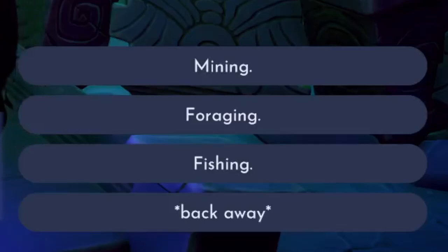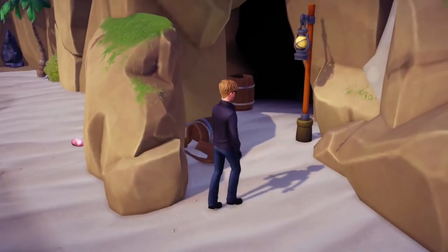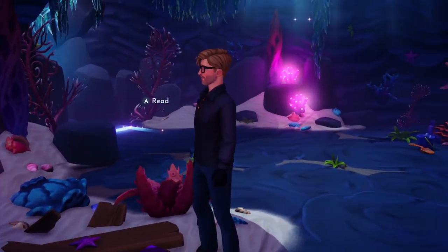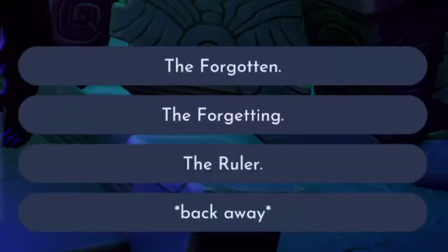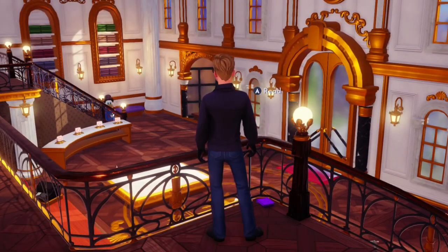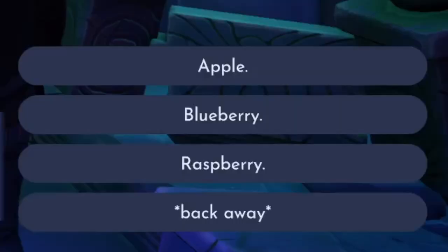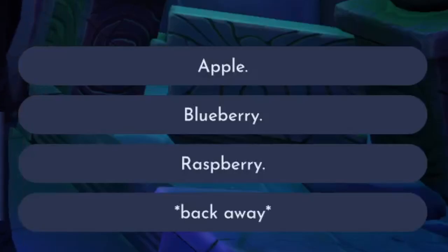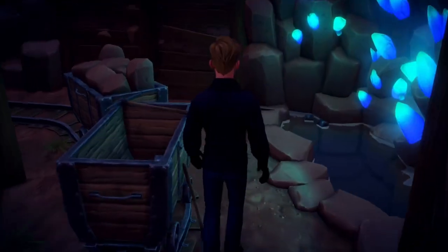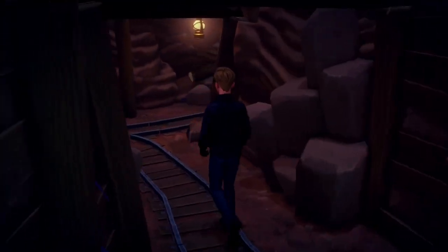The seventh request is between Mining, Foraging, and Fishing. The corresponding book can be found within the cave where we met Ursula, located in the northern part of Dazzle Beach. The eighth request is between The Forgotten, The Forgetting, and The Ruler. The corresponding note can be found on the second floor of Scrooge McDuck's shop. The ninth request is between Apple, Blueberry, and Raspberry. The corresponding note can be found within the Vitalis Mines of Sunlit Plateau.